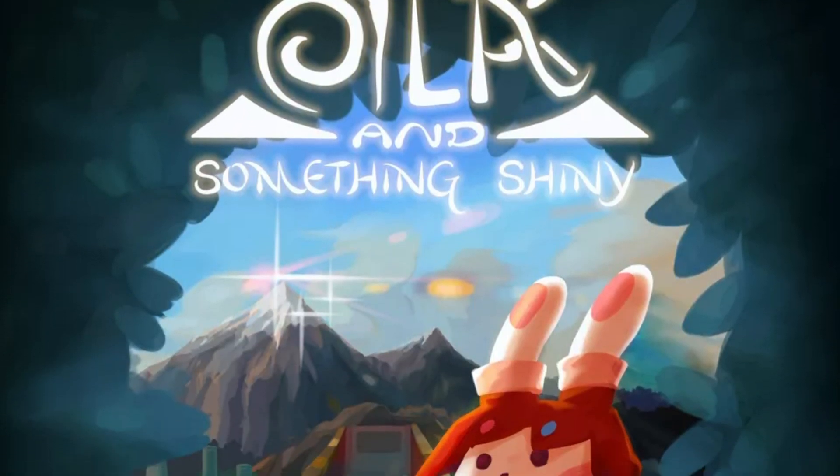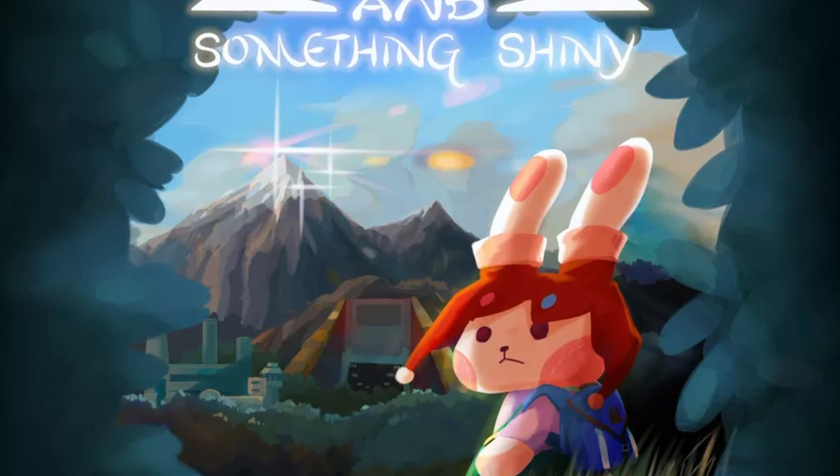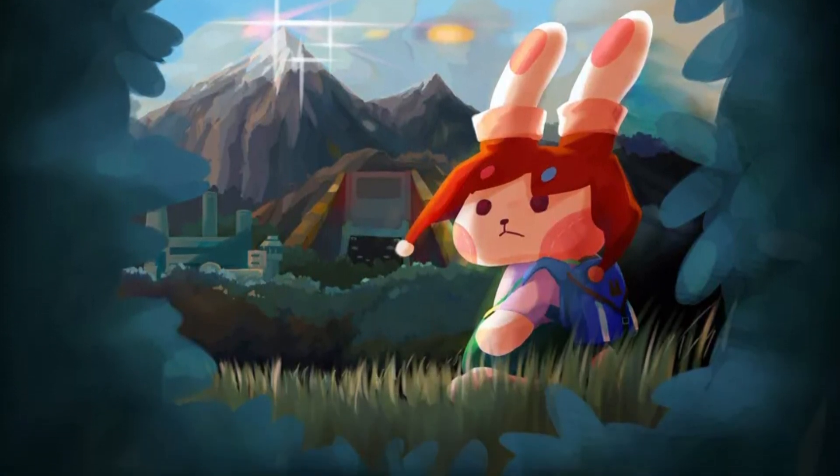Welcome to Five and Five from the One Stop Co-op Shop, where I discuss five key elements of a game in about five minutes. I'm Michael Kelly, and today I'm looking at Isla and Something Shiny, a narrative adventure game. No disclaimer needed for this one — I purchased the copy I played. I was charmed by the demo I played of Isla back when it was on Kickstarter, but does the actual game have enough legs? Let's find out.